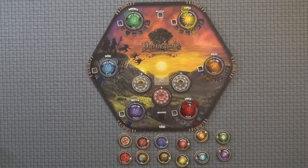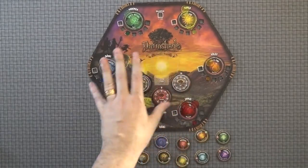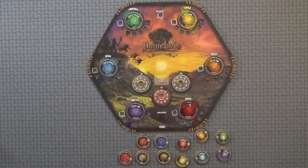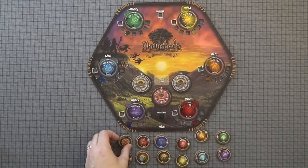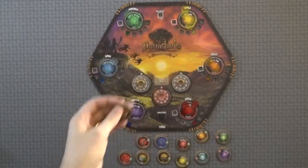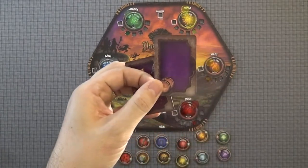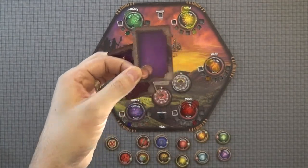Next we'll talk about the various Watcher Blessings. You gain Watcher Blessings as you travel around the quest mat, and you will see these laid out on the mat. If you place a tile where one of these is, you immediately get to collect it, and it goes to whoever the active player is. The first one is a miss — you would immediately add into the attack targeting deck one of these blank cards. If this is drawn, no one takes any damage. It is just a miss.